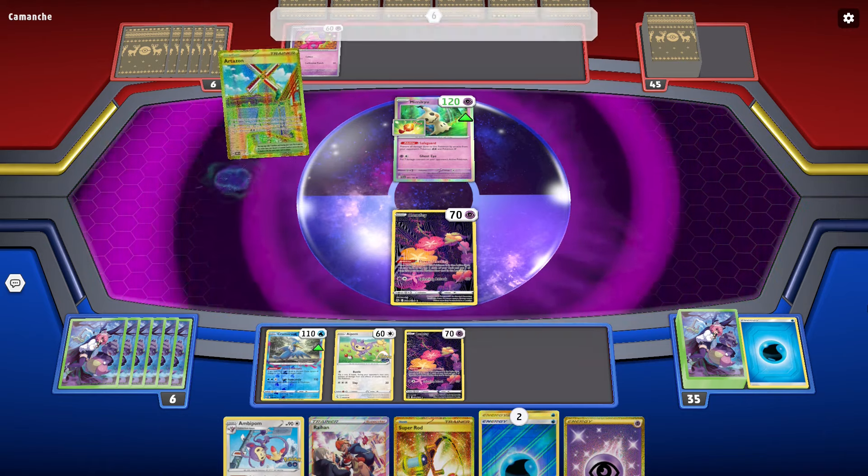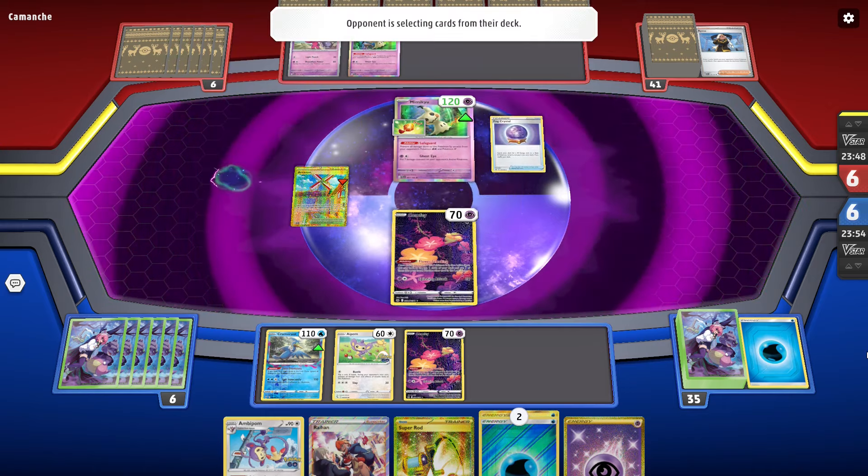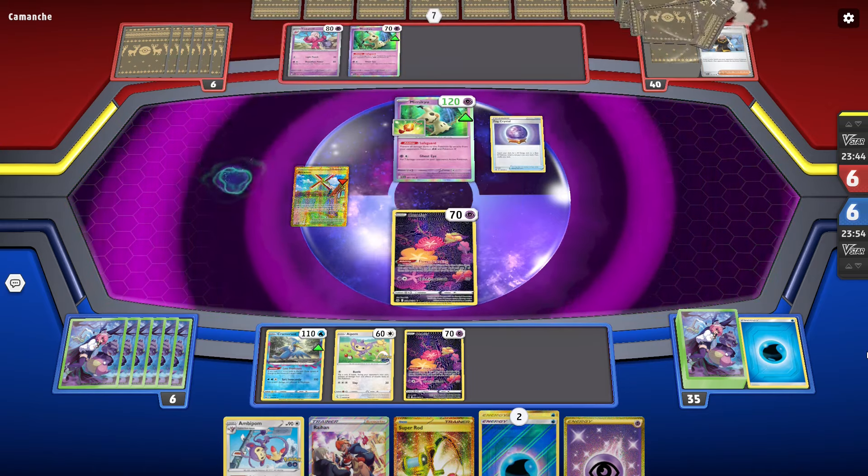We'll hand it back to them and let's see what they have here. They're going to use my Artisan first of all. They're going to get a Mimikyu — not going to get another Tinkaton or maybe a Curlia either, because I thought that's what they would be running but they're not. They are going to evolve it and go ahead and most likely attach an energy to it.